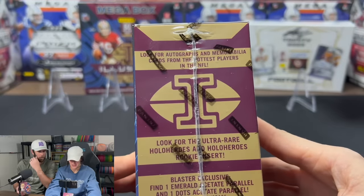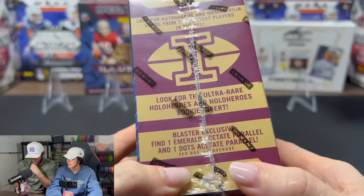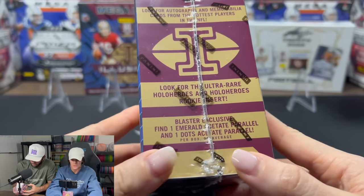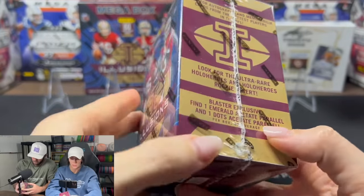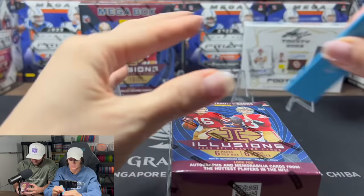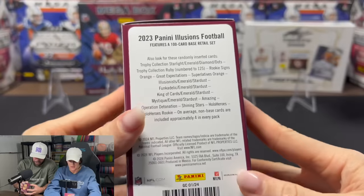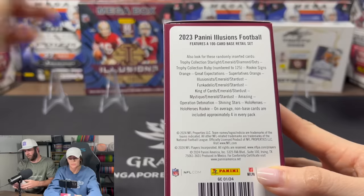We're looking for autographs and memorabilia cards featuring some of the hottest players in the NFL. Ultra rare Hollow Heroes and Hollow Hero Rookies are the inserts — find one insert. Also find one Emerald Acetate, which is the see-through kind. The dots also look pretty cool from what I've seen. You can also pull a Trophy Collection Ruby numbered to 125, but mainly we're just looking for autos.